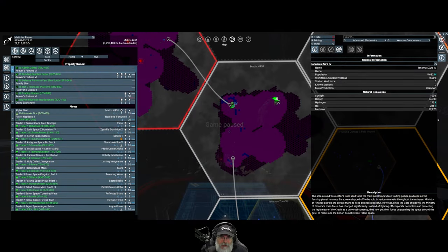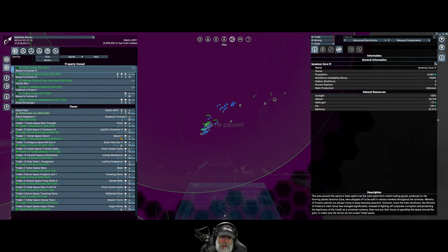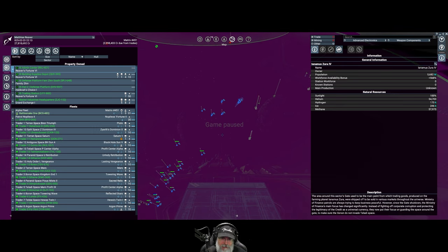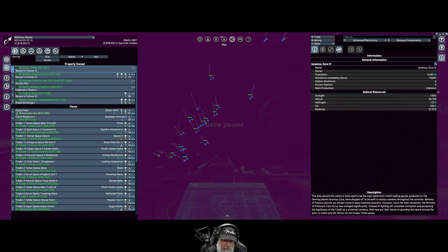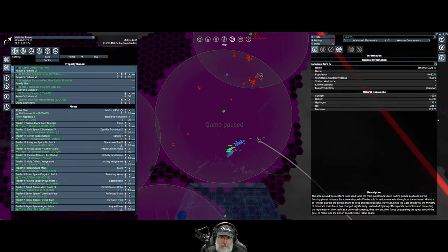Welcome back everybody to X4 Foundations. I'm an Old Guy Gaming and in this episode we're going to do our final push into Matrix 9 and eradicate the Xenon. I have some good news - the Terrans have decided to help us out with this task. They have an Asgard, three Osakas, a Fox, and a couple frigates and a few fighters - not a very big force overall, but every little bit helps.